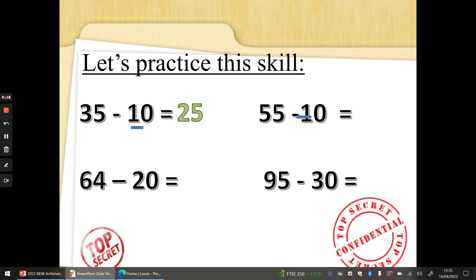55 take away 10. We're taking away 1 ten. Five 10s take away one 10 — that's 4 tens. 5 take away 0 is 5 ones. So 4 tens and 5 ones: 45. Fantastic. 64 take away 20 — don't let it fool you. Underline it. Two 10s are going now. 6 take away 2 is 4. 4 take away 0 is 4. So we'll have 4 tens and 4 ones. The answer is 44.